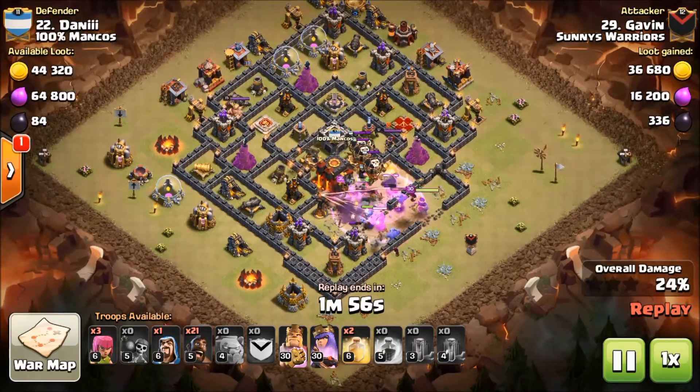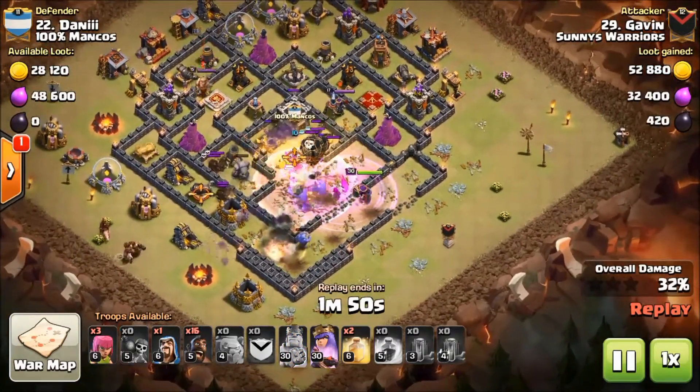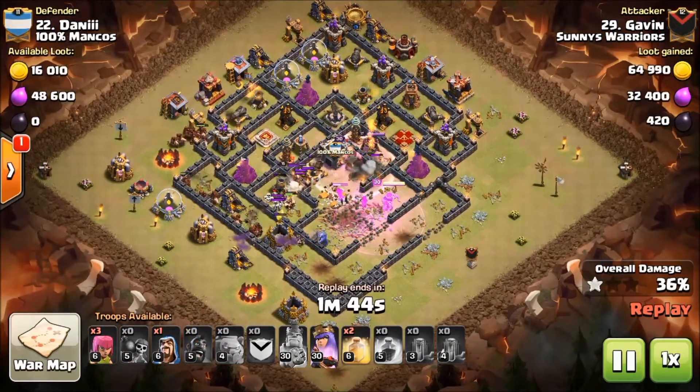There goes the rage and he is getting mega value out of this push into the base — getting both of the infernos down. Now the CC is going to be engaged right now by the queen. Here come the hogs; he wastes no time, he's got his hogs moving in that quickly.